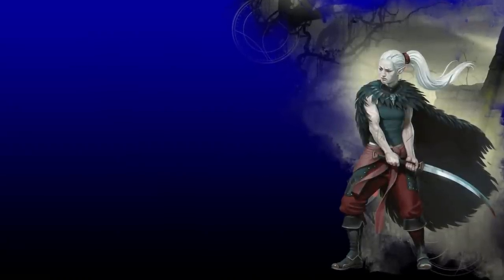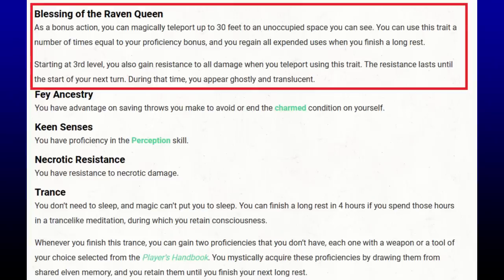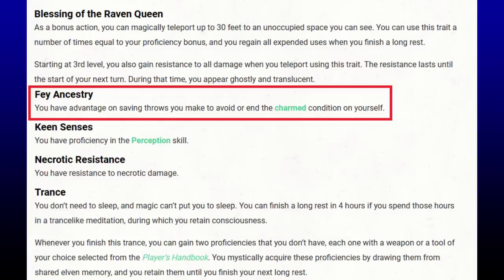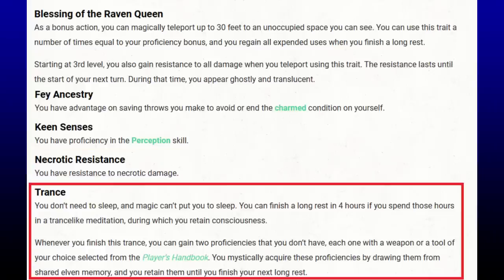The Shatterkai is one of the best racial options in Monsters of the Multiverse, and their features are seamless with Wildshape. Blessing of the Raven Queen is probably the best racial bonus action teleport option, period. Usable multiple times, it also gives you resistance to all damage until the start of your next turn. For Moon Druid, resistance helps cover a lower armor class and protects concentration. When Wildshaping, you give up teleportation spells, so a non-spell teleport is quite good. You also have Fae Ancestry, Keen Senses, Necrotic Resistance, and even Trance at higher levels.